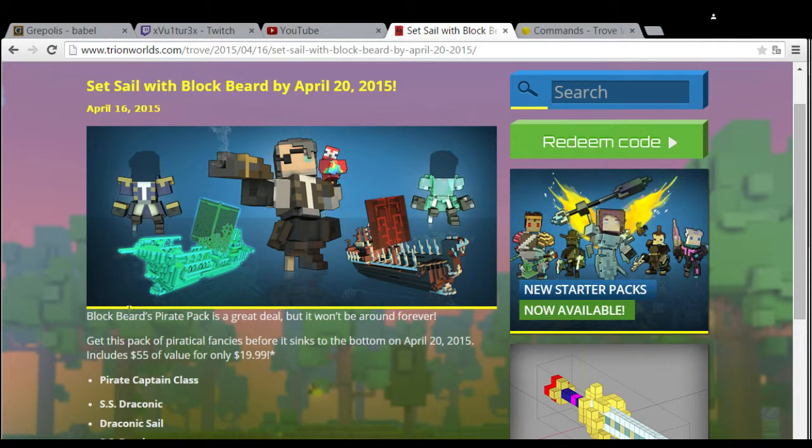Otherwise, it says here it includes $55 of value only for $19.99, so that's actually a really nice deal. And these ships are amazing. This ship is the SS Draconic and it's actually able to sail over lava without taking damage from it, so that's very cool — and besides that it looks cool too. And then here is the SS Dutchman, which is the fastest maneuvering ship in the game if I'm not mistaken. So if you haven't bought this, I would highly recommend you go over to the store and buy that right now.